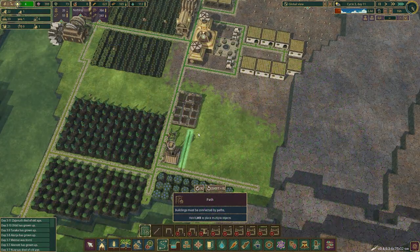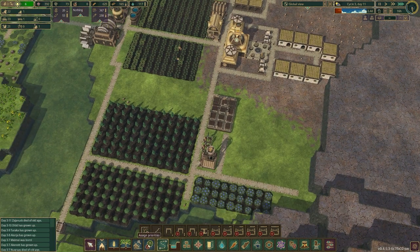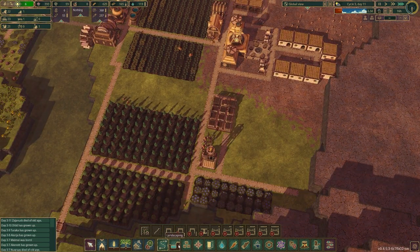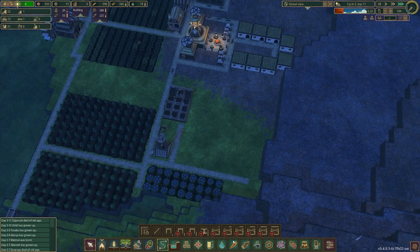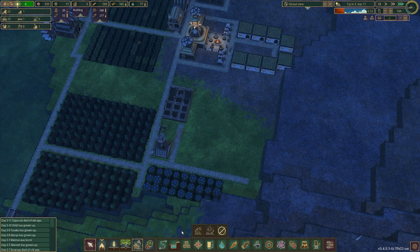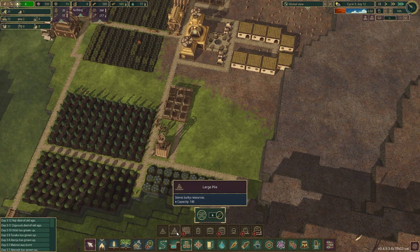I have a specific storage system I like to use. It was designed by the devs — I think it was update 3 that they showed it off — and it's specific to the Folktales design. I loved it so much that I use it constantly. I'm going to start building it behind our forester.